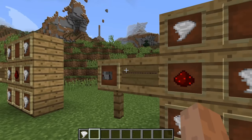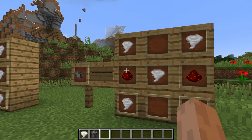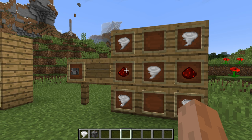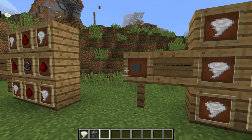One of those is the wind vane. The wind vane is five of these weather items in a pattern like would be sand in a TNT crafting form, and then you get redstone on the middle sides, and it gives you a wind vane.